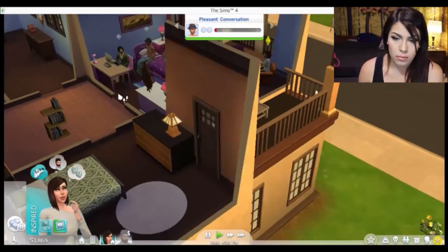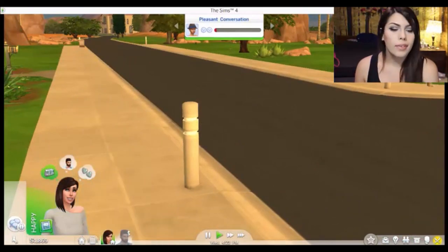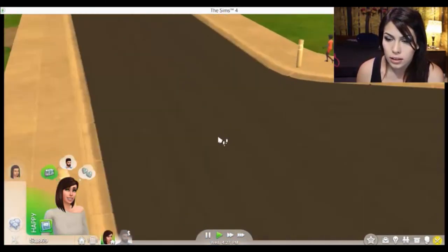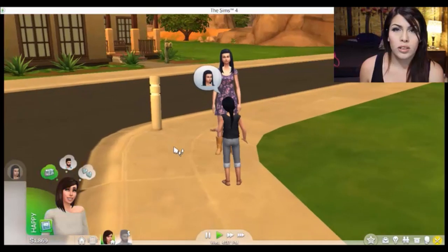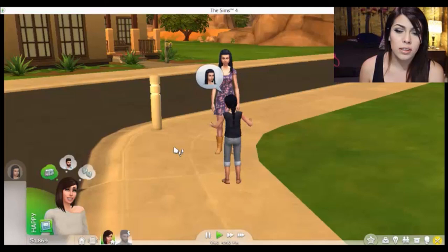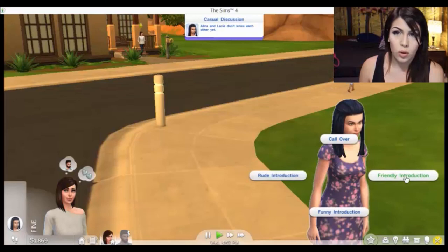I'm gonna try to talk to somebody else. Can I talk to this girl across the street? Yep. There's some kids. And that's my daughter from the other game I was playing. When you have multiple different games going on, they will have the characters that you created in previous games walking around in the other games that you're playing. So that's kind of cool too.